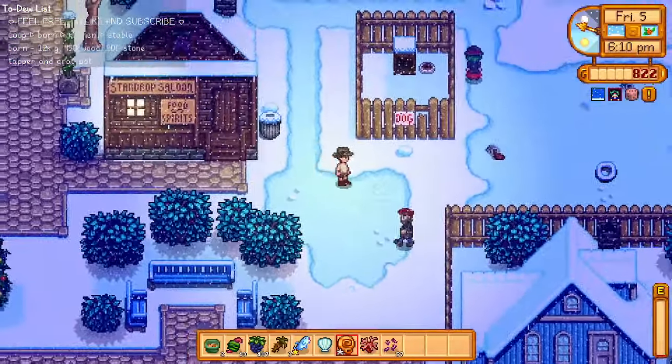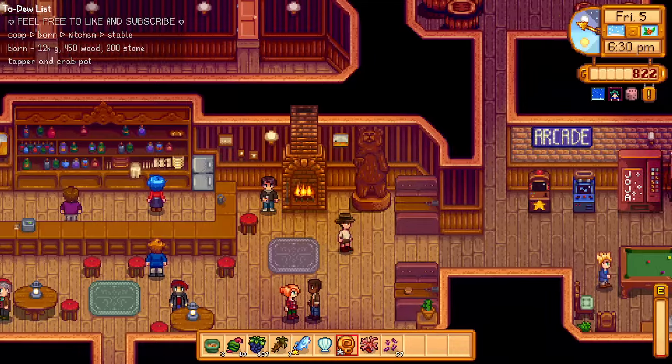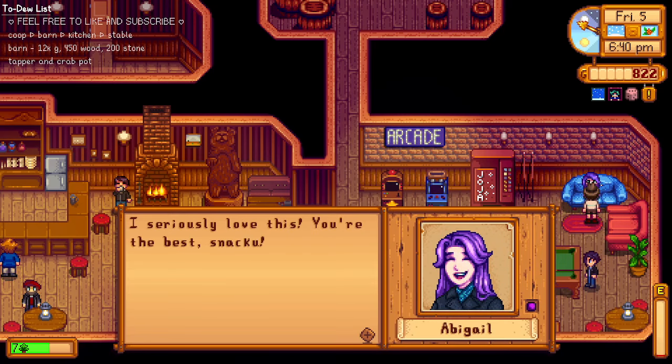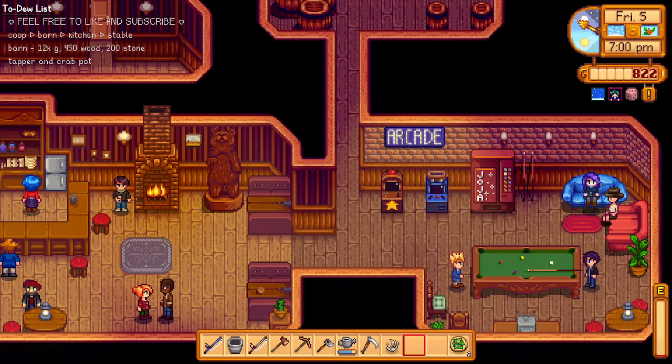Let's head straight to the saloon. Looks like Willie can't wait to have his pale ale. Everyone is here because it's Friday. Hello guys — Sebastian! I'm gonna give this amethyst to Abigail. I seriously love this. You're the best. Let's do this in front of Sebastian. She liked it so much — I'll accept this, thank you. Look at Sebastian — it's like, whoa, what happened there?